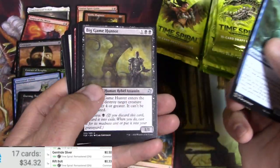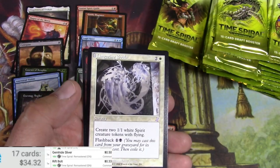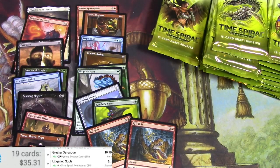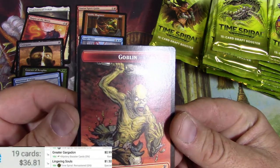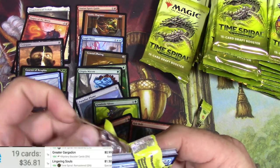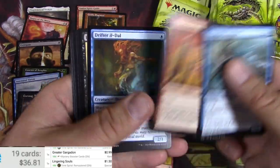Cloud Skate, Big Game Hunter, Arc Blade, and a Greater Gargadon — and a Lingering Souls. I do like that in the old border. I actually like the original art better, that's just me. I like this goblin token too — look at him go. These packs just fall apart like butter.